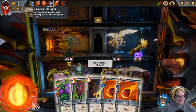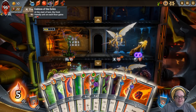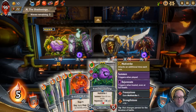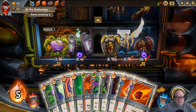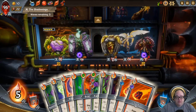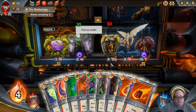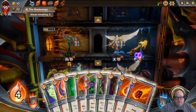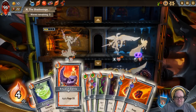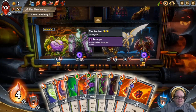We have the Emblem of the Exile — at the start of the turn, the frontline unit on each floor gains plus 5 health. That is fantastic. There's the hollow — don't see our other front unit, but that's okay. This is a great time for Heal Bomb. Let's take a look up here. I've got a lot of cards — how do I get so many cards? Oh right, it beat on her.